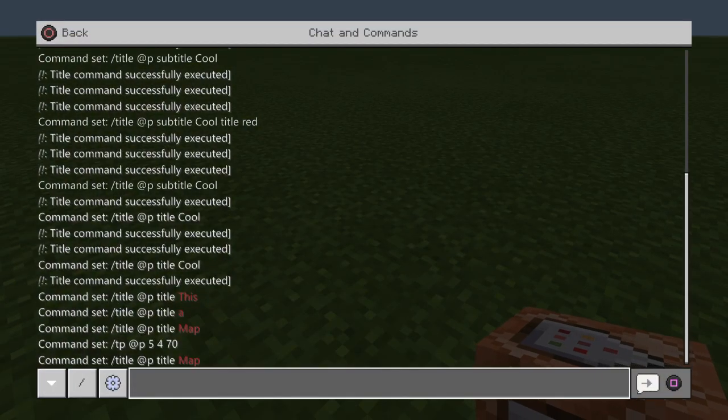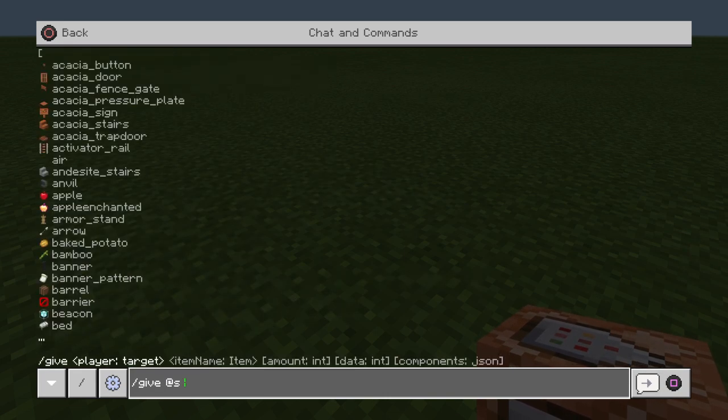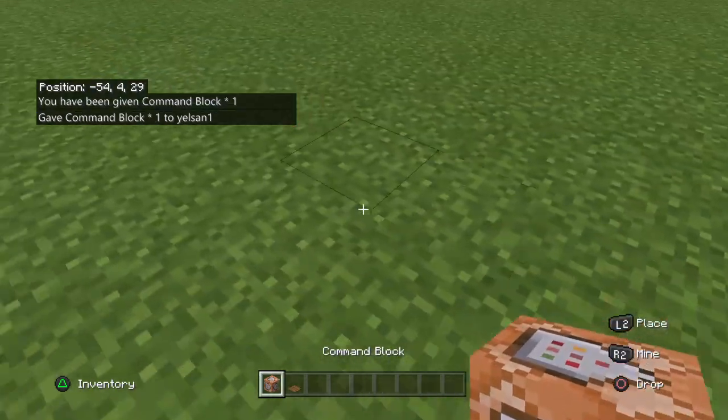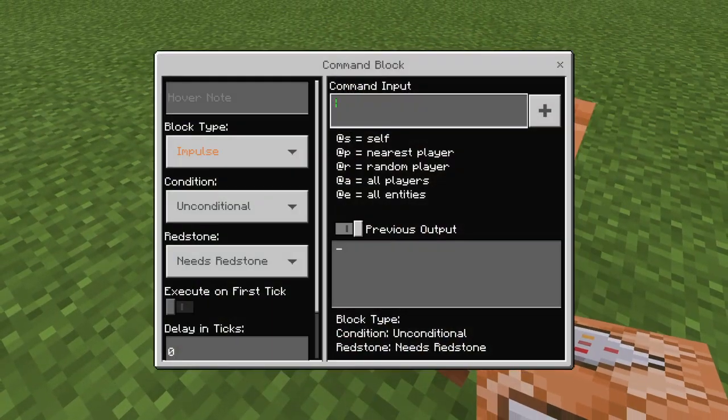First of all, you need a command block. What you do is type slash give, then a small letter 's', make sure it's a small letter, then command underscore block. Once you have it, place it down.